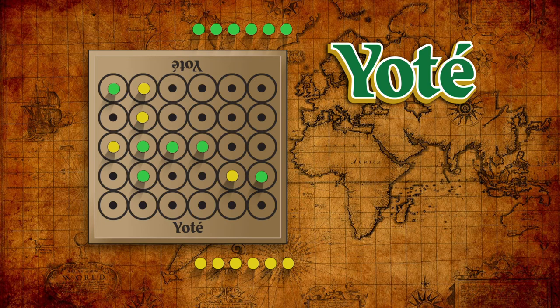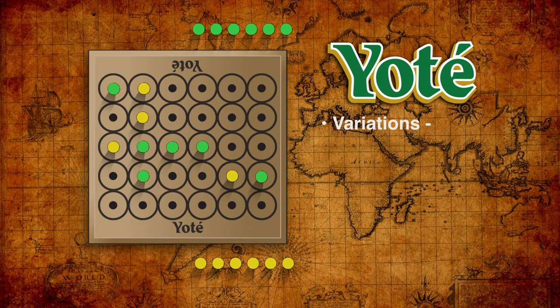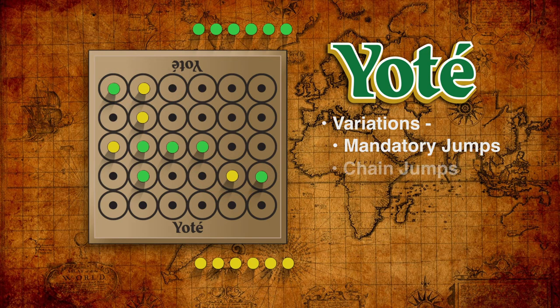That's pretty much the entire game, but there are a few variants you might try. In one case, captures can be made mandatory, and when two possible captures are available the active player chooses which to make. Multiple successive jumps by a peg in a single turn can also be permitted. After a chain jump like this, the player removes one of the opponent's pegs for each one they jumped.